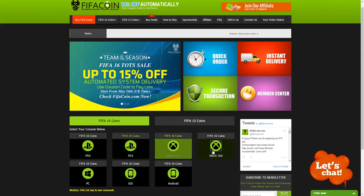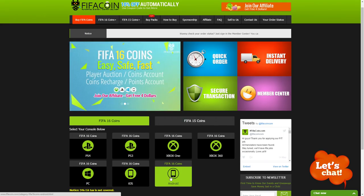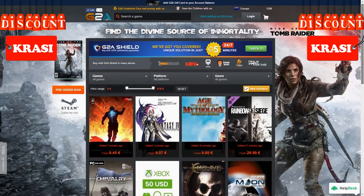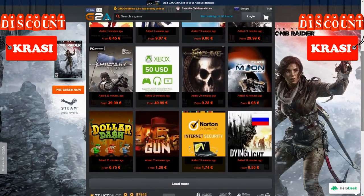For cheap and safe coins, check the link in the description and use Krassi for a cool discount. If you wanna buy cheap game codes and prepaid PSN and Xbox cards, G2A is also down below.